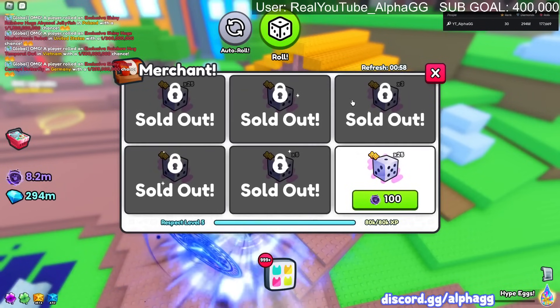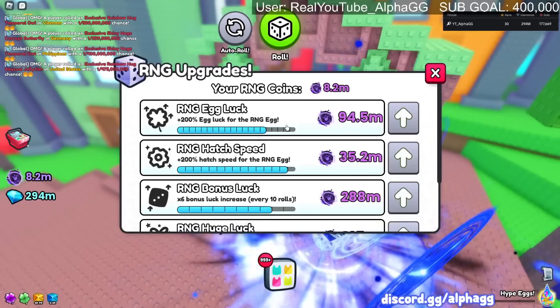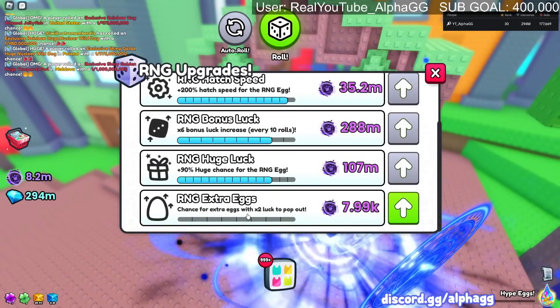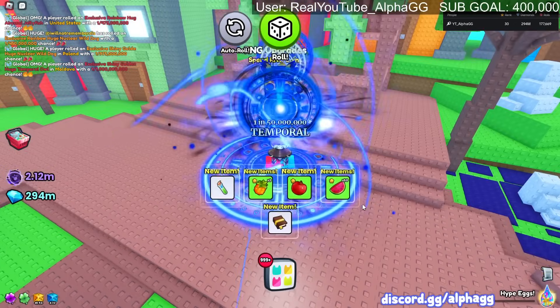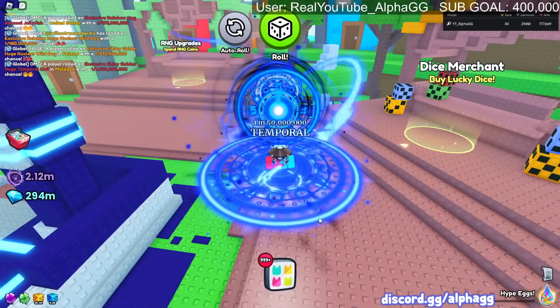We can make mega lucky dice three now. They added in a timer so you can see when the merchant refreshes, which is nice. There are more upgrades over here - a chance for extra eggs with 2x luck to pop out. That is a very very good upgrade, a crazy good upgrade. There are over 7,500 people in the stream right now - thank you guys very much.